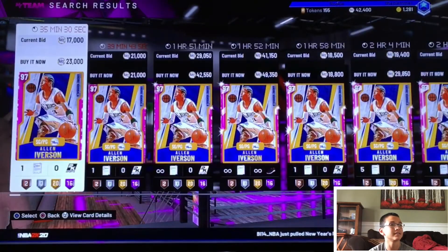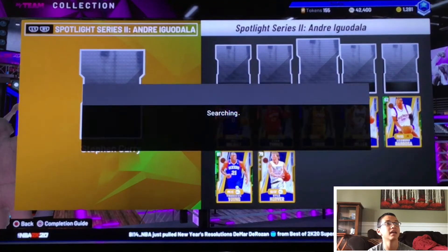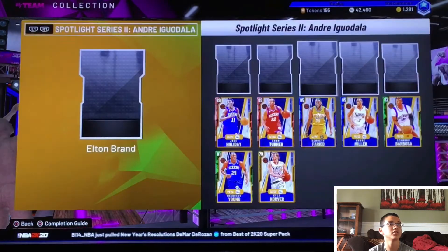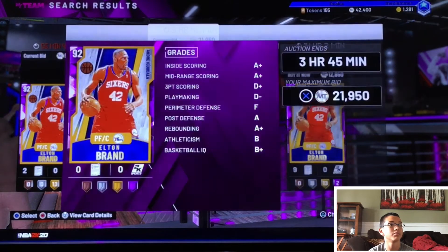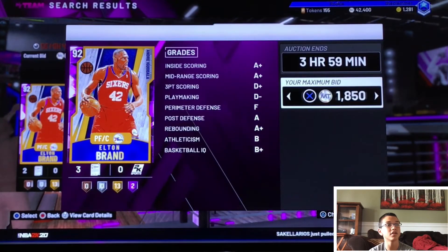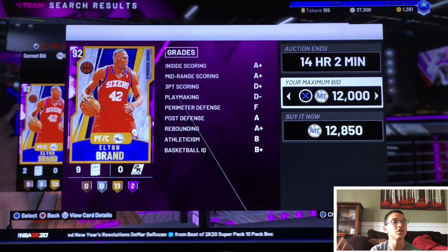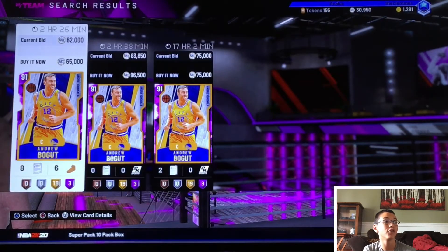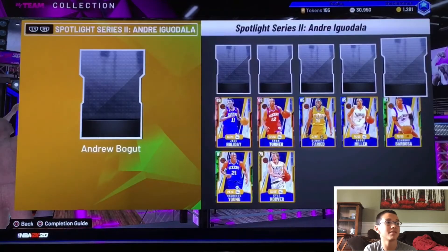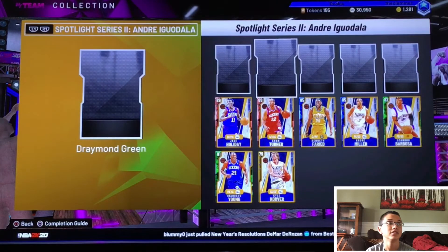The next set is the Andre Iguodala spotlight. The whole top row has slightly elevated price — Allen Iverson is about 20k, Draymond is about 7k, Curry is about 7k as well. But here are the main two with elevated price: Elton Brand has a very elevated price, mainly because even though these Andre Iguodala packs are still out in the token market, the packs exclude both Elton Brand and Andrew Bogut. Andrew Bogut goes for a bag, so if you snipe amethysts from the Andre Iguodala Spotlight Series 2, you will probably be making loads and loads of MT just by doing that.